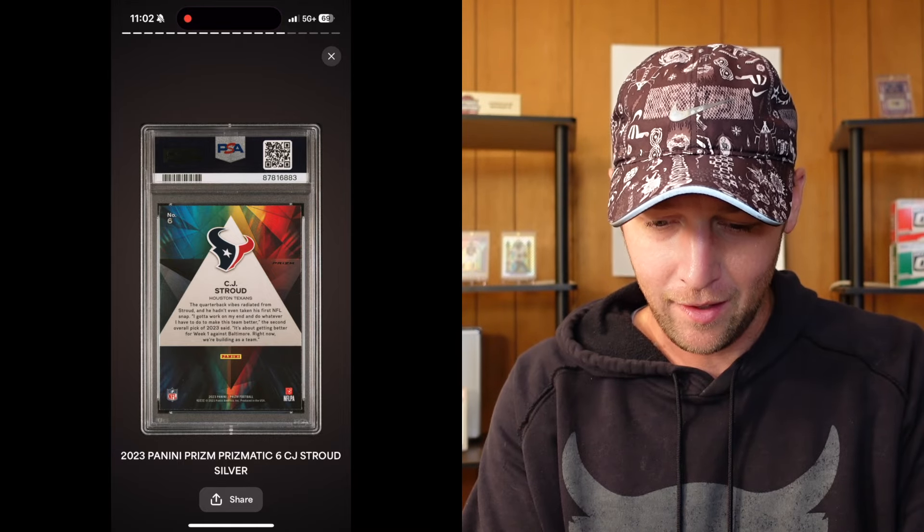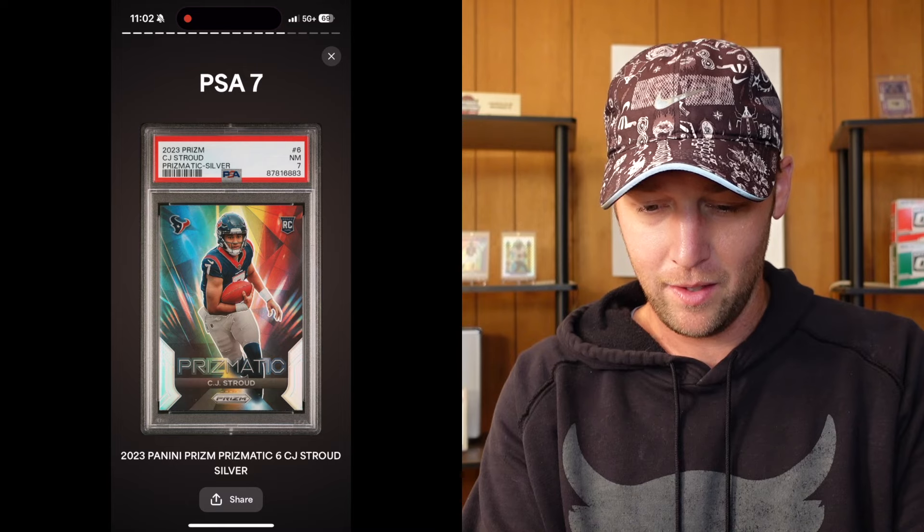Next up, we have the Prism Mosaic Camo DiVincenzo — would be really nice timing if this one could get a 10 with him playing really well for the Knicks. Oh my gosh, PSA 9. This is not going well; I was really hoping it was going to go better than this. Back to lower end — Gunnar Henderson Bowman Megabox Green numbered to 99 — and PSA 9. We got another grader having a rough day. Next up, CJ Stroud Prismatic Silver — if this one gets a 10 it can go in those Firepacks. And PSA 7. What on earth? What did I miss on that? It's a pretty low-end card, but still a 7 is not what we were looking for.